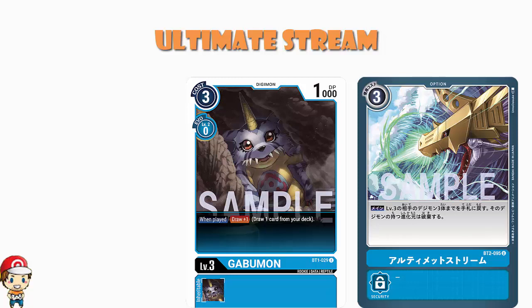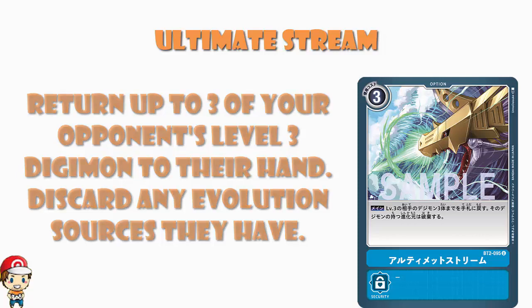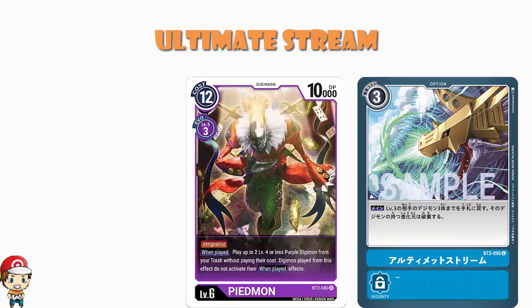I did say that this was an anti-purple card. Why would I refer to it as an anti-purple card? Well, think about something like Piedmon. When you play Piedmon, you may play up to two level four or less purple Digimon from your trash without paying their costs, though you do not get to use any when-played effects. If you just put your opponent's level three Digimon into their trash, you're letting them get them back with Piedmon for free. So it's not exactly doing a huge amount of bad stuff there. Whereas by putting them in your opponent's hand, you're basically saying: not only do you not have them, but I know you're playing to try and get them back from your trash — now you can't. That's kind of good, ladies and gentlemen.